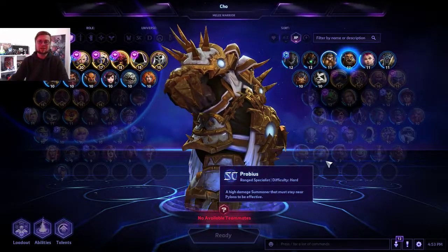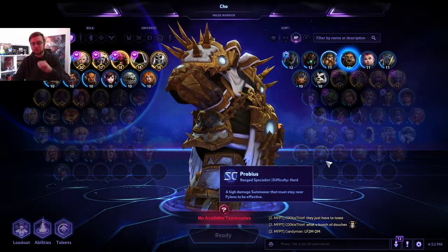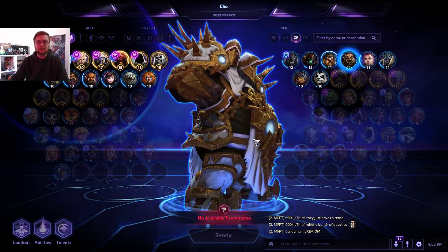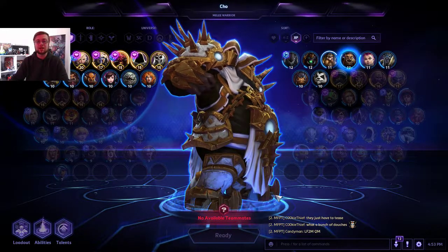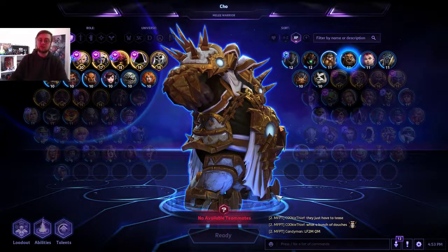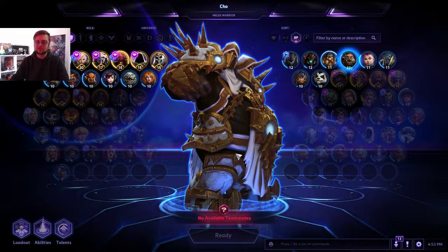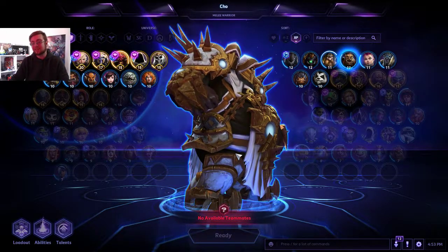Cho'gall is unique because he has to be played by two people on the same team. One player controls Cho and moves the character, and the other plays Gall and only uses spells. Cho'gall has a lot of health and can do a lot of damage, but it's one body for two players — so you're always four against five. If you die, it's basically like losing two members of your team at once.